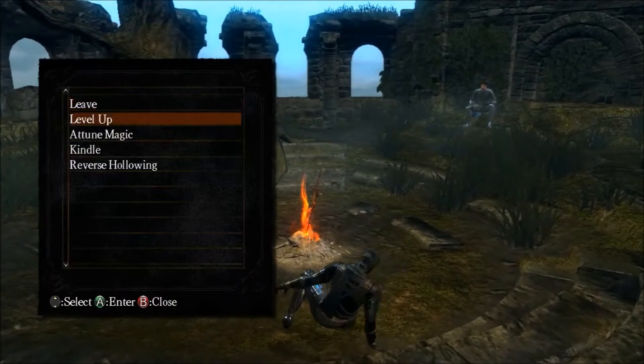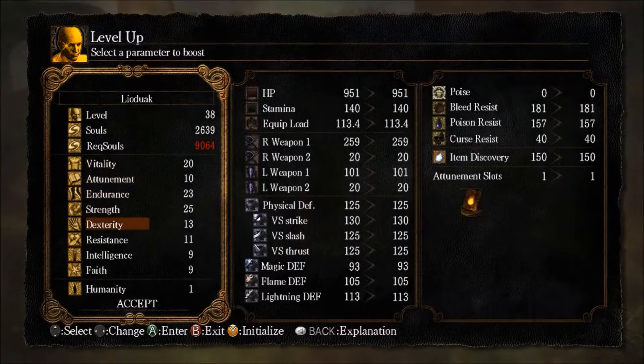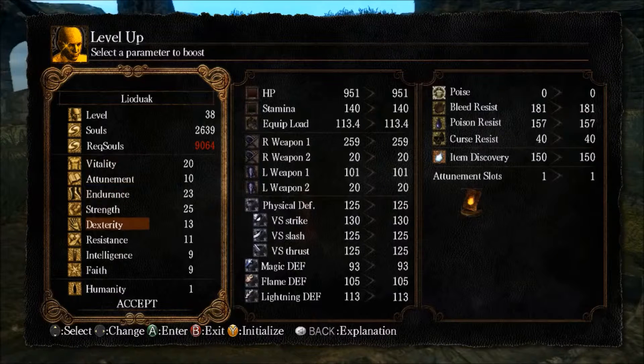That's just looking at your weapons. Let's go sit back down at the bonfire and crack on. Dexterity is a bit self-explanatory now — Dexterity will level with Dexterity weapons. Resistance is the most pointless stat to level until you really haven't got anything else to spend points on.